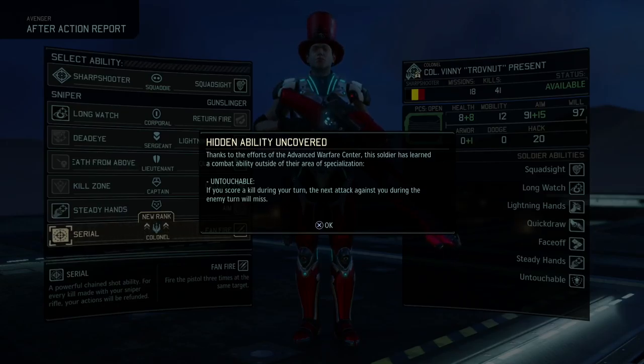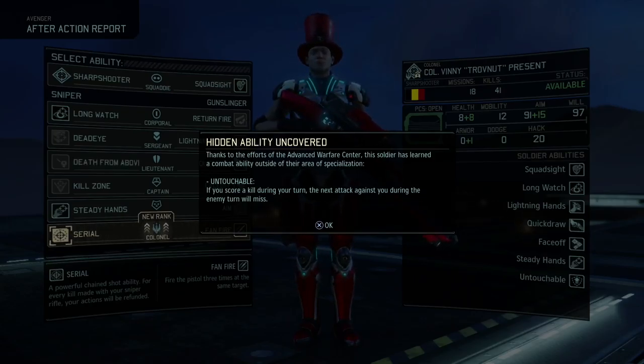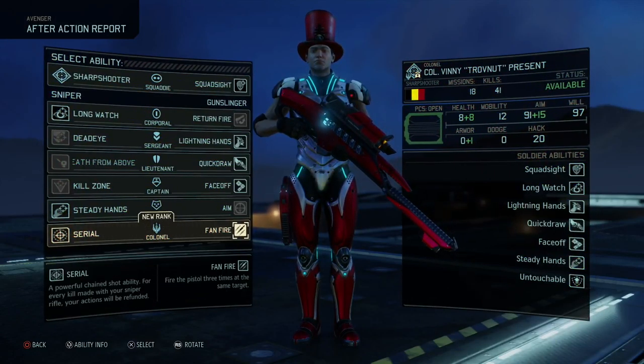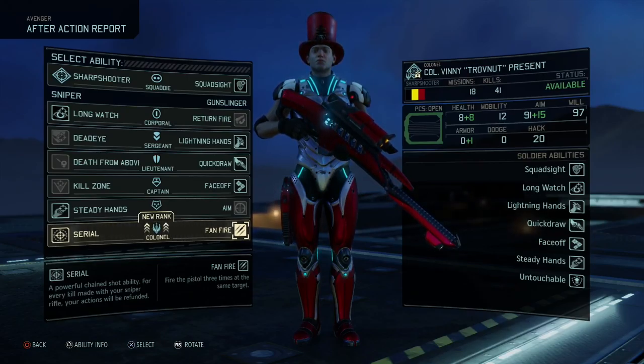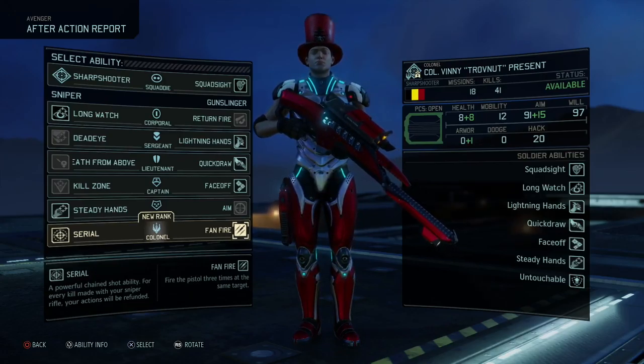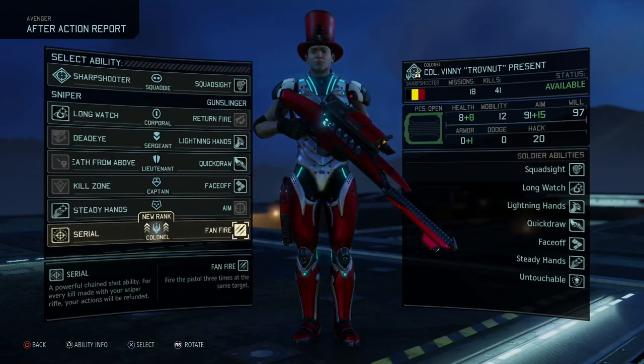Untouchable on a Sharpshooter — if you score a kill during your turn, the next attack against you during the enemy turn will miss. And of course we're gonna go for Fan Fire, which is probably the strongest ability you can get on a Sharpshooter focused on gunslinging. And with the MP rounds, you can one-hit a Sector Pult with this ability. Fan Fire — fire the pistol three times at the same target.